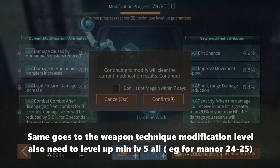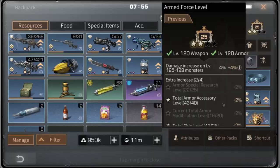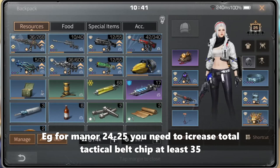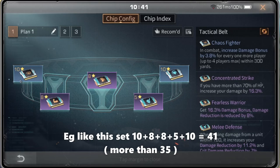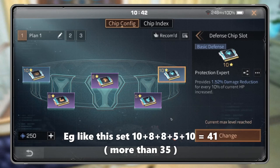The same goes for weapon technique modification level — also need to level up all slots to level 5. Sub-tip four: increase total chip level. For manner 24–25, you need to increase your total tactical buff chip to at least 35. For example, a set of 10 + 8 + 8 + 8 + 5 + 10 equals 41, which is already more than 35.